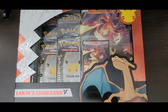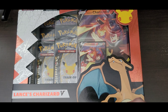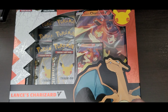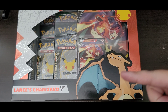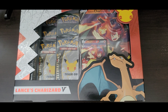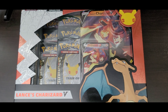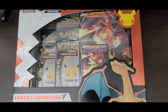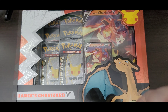Hello Pokéfans, welcome back to the Agent 836 channel. Today we're going to go over what's included in this new Lance Charizard V reprint run at Walmart. If you haven't had a chance to look, definitely check your local Walmart. I've honestly seen some runs for $20 and some places are selling for $16 — it's a steal right now. This new reprint has way more better stuff than before, so stay tuned and please leave a thumbs up and subscribe.